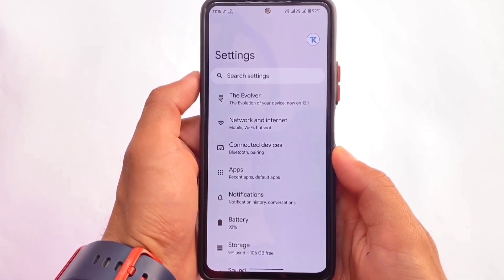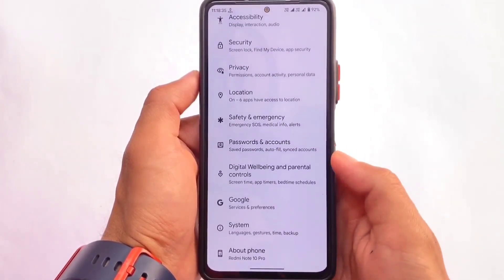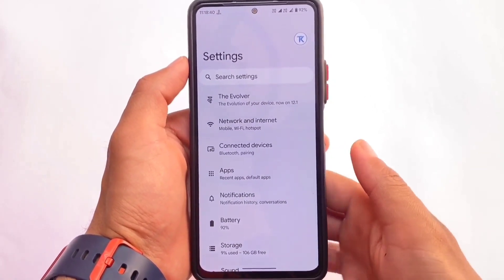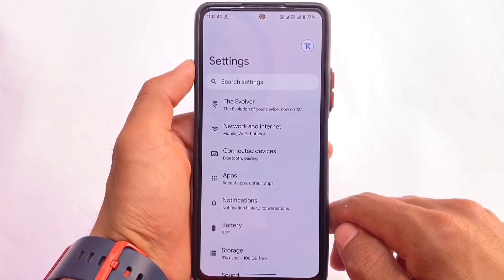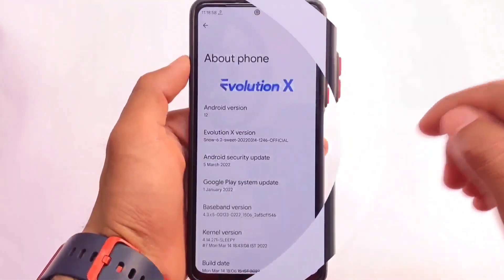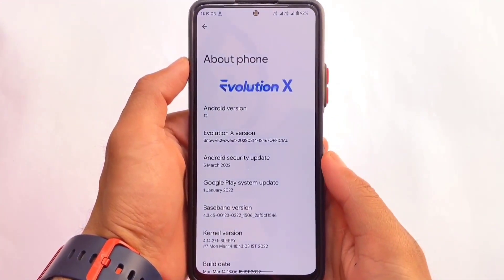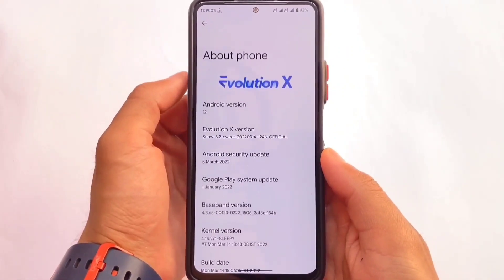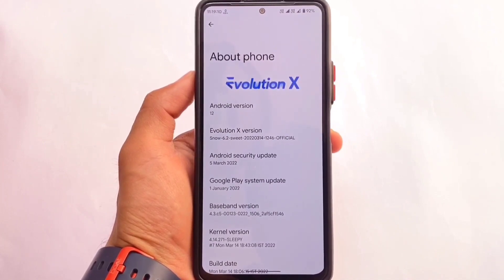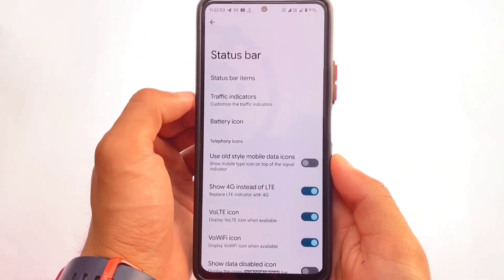A lot of users already know about Evolution X OS, and that is why I've included it here. It is now based on Android 12.1, so all the Android 12.1 features are already included alongside some extra ROM features like customizations. The version I'm referencing has the March security patch, Evolution X version 6.2, although a newer version is also out. You can try out any version — Evolution X is great.